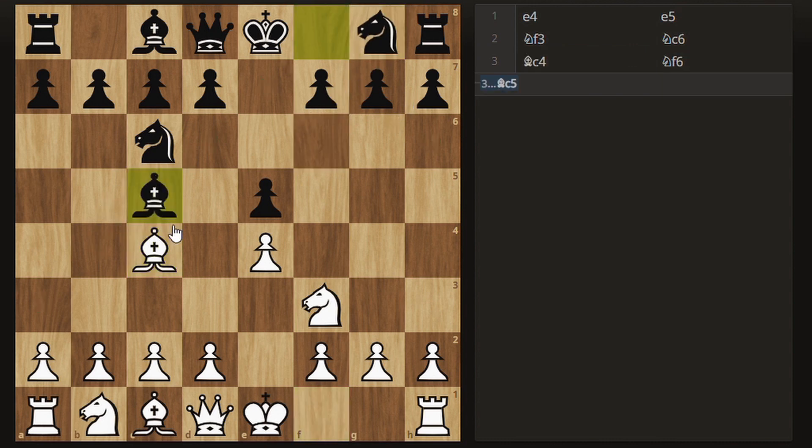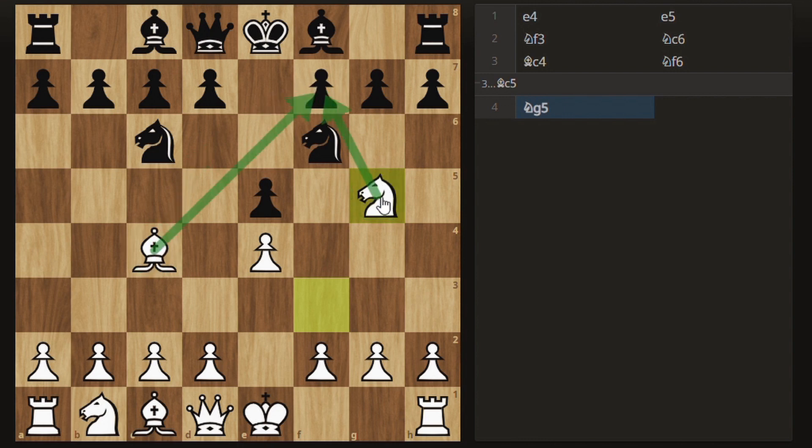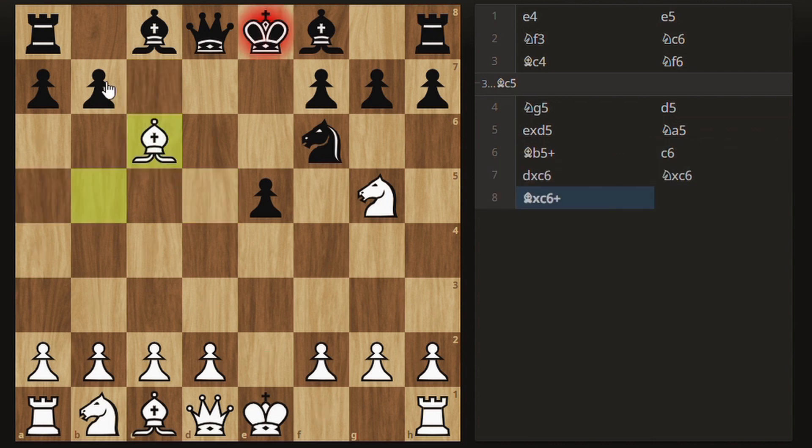Usually you would see bishop c5 going into a sort of Italian position. However, after the move knight f6, to start off the Fried Liver Attack, white plays knight g5. We're immediately putting pressure on the f7 pawn with the bishop and the knight, threatening a fork because if the knight landed on f7 it would be forking the queen and the rook. Usually how black is supposed to defend this is by playing d5, takes, and then knight a5. Then white gives a check, we block with a pawn, and this is the position you're meant to go into to defend the Fried Liver Attack.